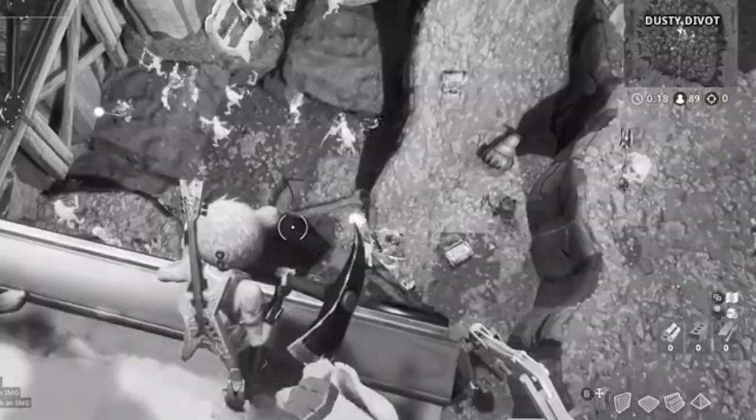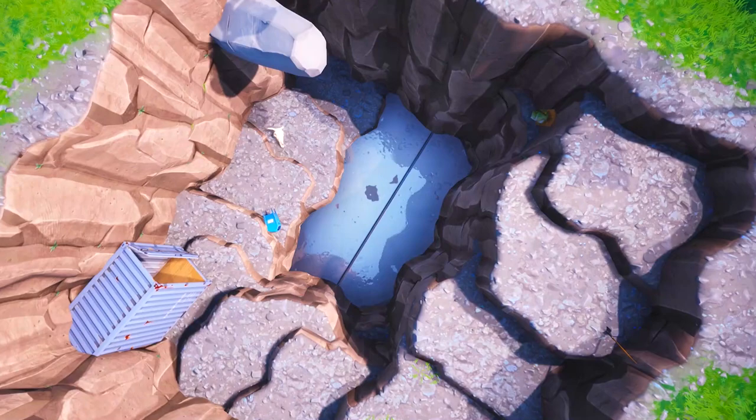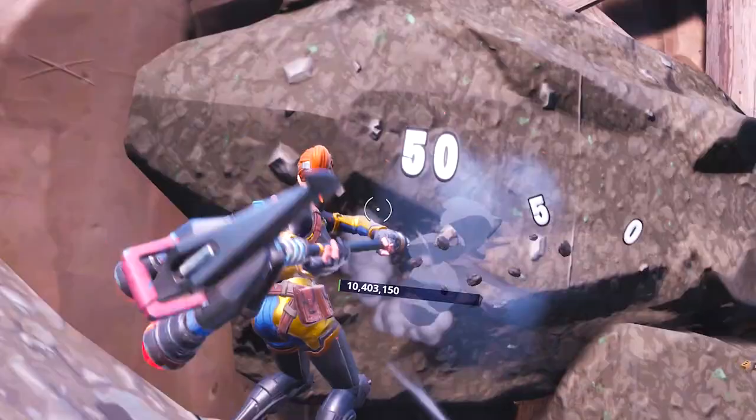We must also remind ourselves that X marks the spot — somewhere on this map this season there is some hidden buried treasure that everybody is looking for. That is what this season is about. So maybe whatever is underneath this giant metal gate is what everybody is looking for. The treasure might not be gold and diamonds; it might be something more powerful. It might be a relic that somebody is trying to use to take over Fortnite, or to do damage to it, or to make more volcanoes. You never know.